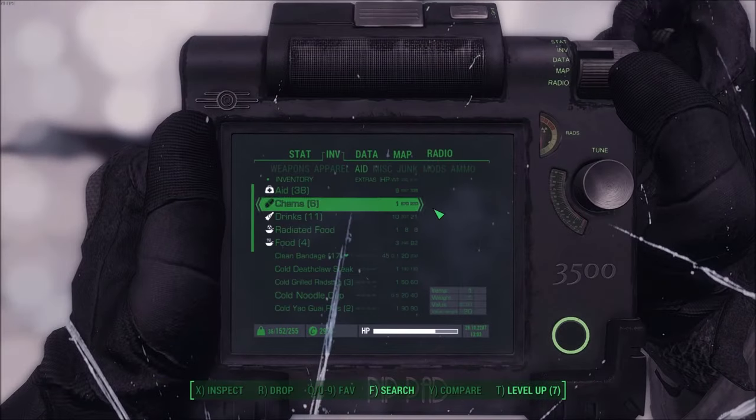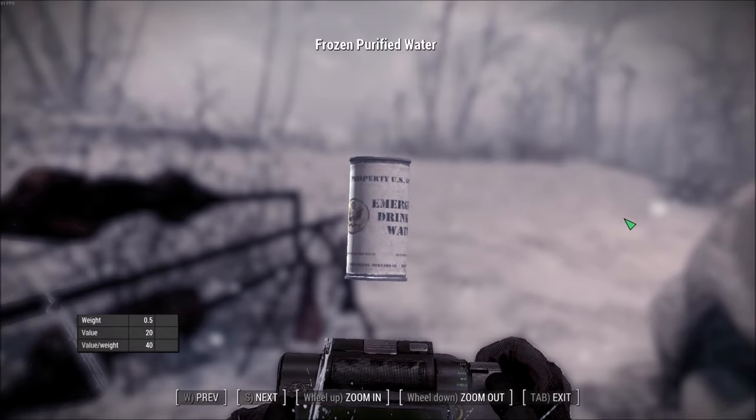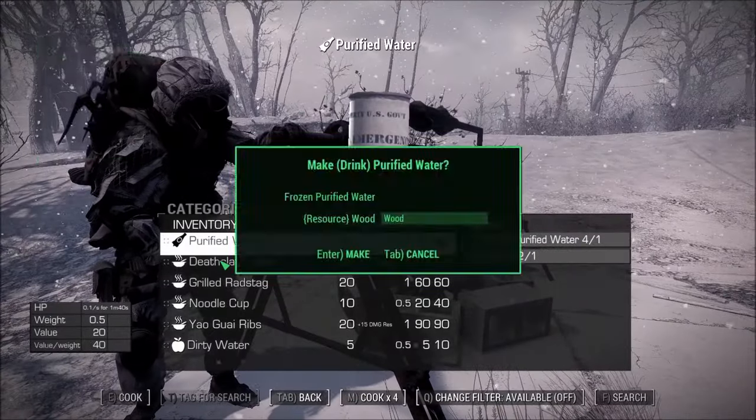Another thing you'll want to watch out for is that your water containers can freeze, and your food will get cold rather quick, so you'll want to eat it while it's hot — or you can warm it up later at a cooking station.